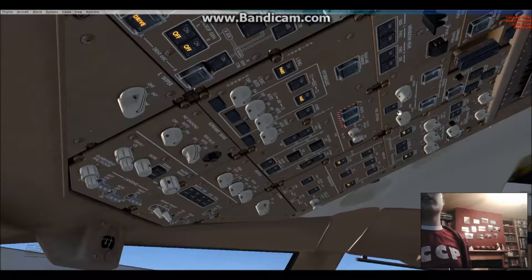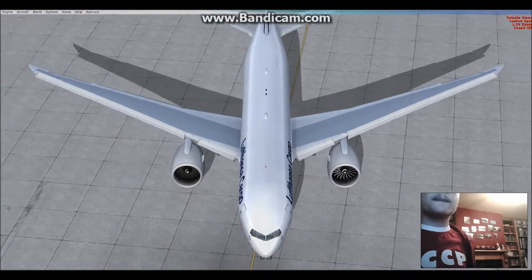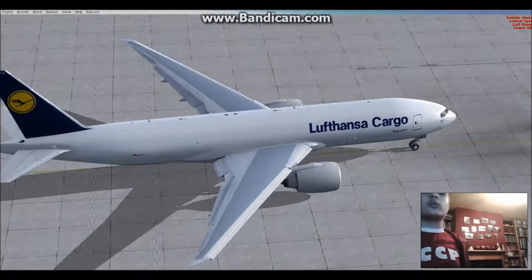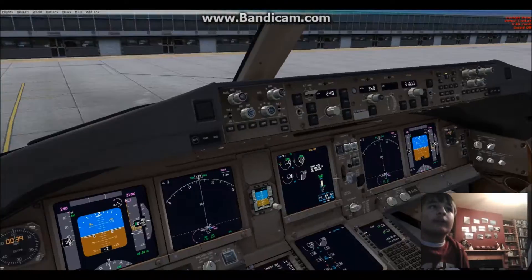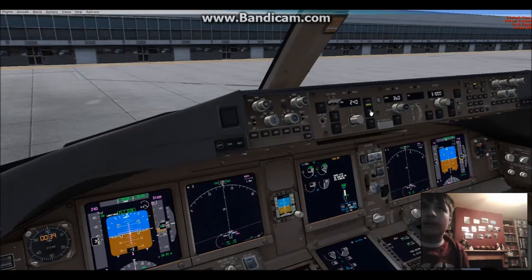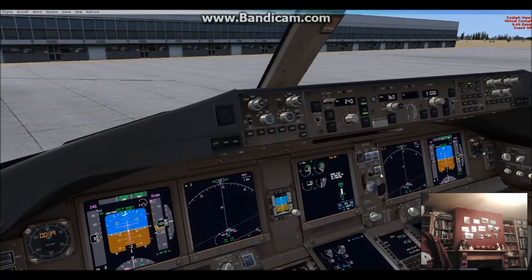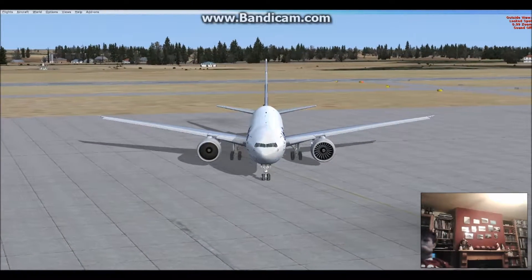Let's get the other engine online. It does help if the engine has fuel flow. Almost forgot, like I always do — flight director. I don't have VNAV. I have both flight directors on. You have the GE90s powering up.